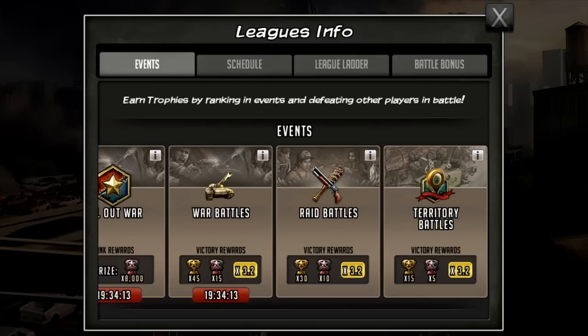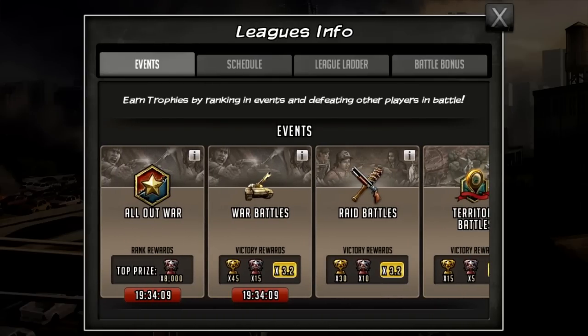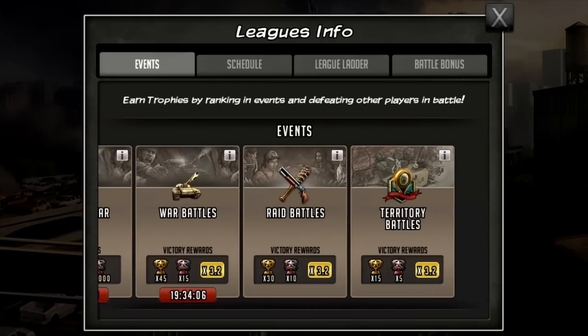With each event you get different trophies and the multipliers affect this. You can see it says times 3.2 because of my multiplier.